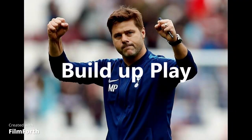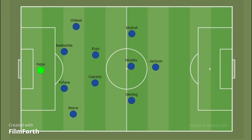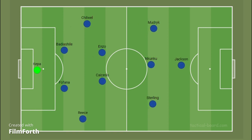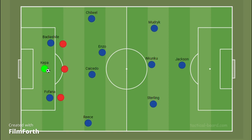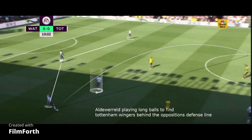During the buildup phase in Pochettino's 4-2-3-1 formation, the buildup involves the goalkeeper, the center backs, and the holding midfielder. When the goalkeeper steps out from his line, the forward line tries to press the team, and one midfielder drops deep to form a diamond during the buildup shape, where they can maneuver the opposition's press.